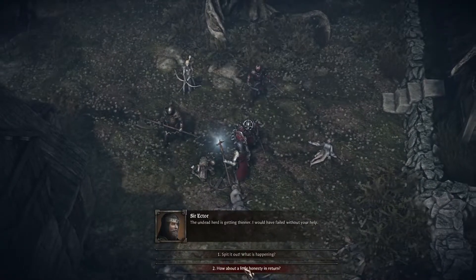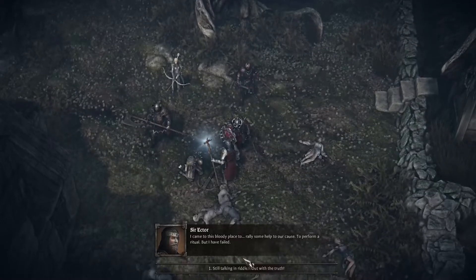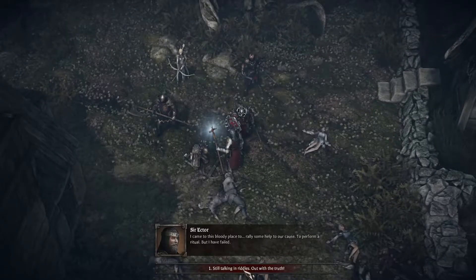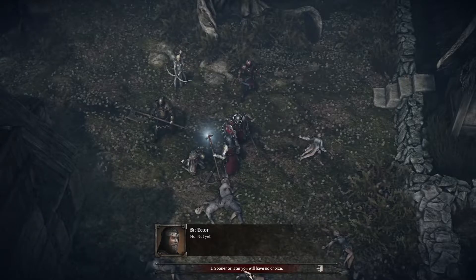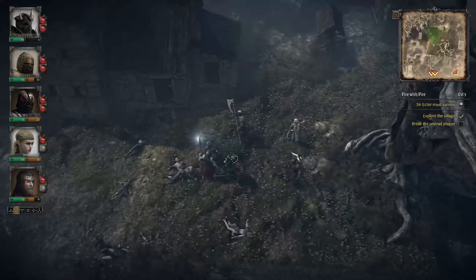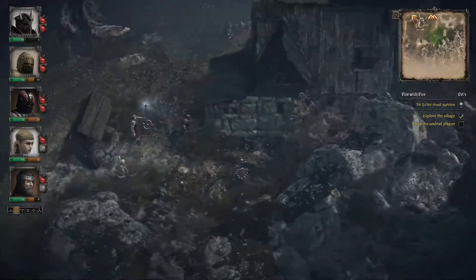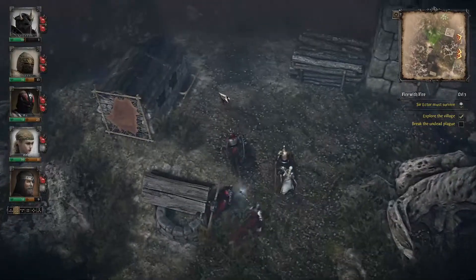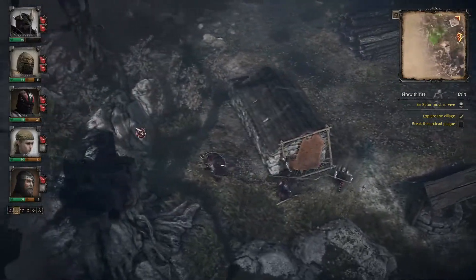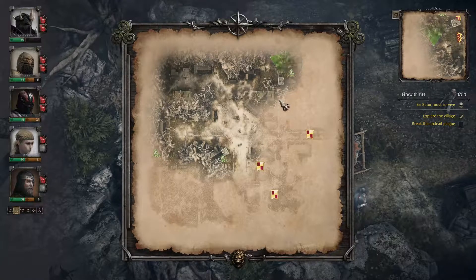Sir Ector: 'How about a little honesty in return. I came to this bloody place to rally some help to our cause, to perform a ritual, but I have failed.' 'Stop speaking in riddles — out with the truth.' 'Sooner or later you will have no choice.' I keep expecting to find treasure here but it's not here — it's round another corner, down here.